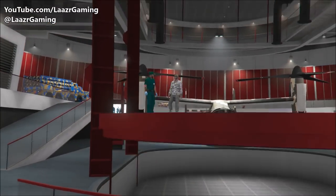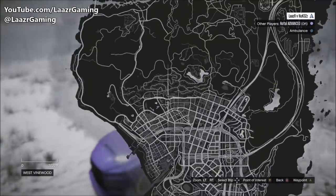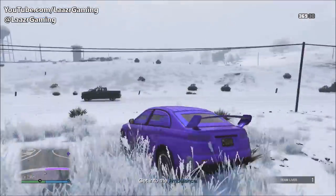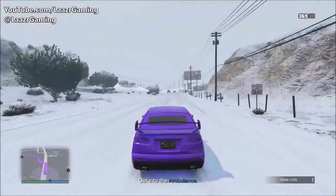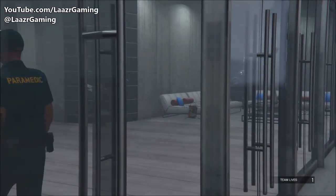When you launch the mission, ignore the instructions to get in the ambulance. Instead, get in your personal vehicle and make your way to any of your own apartments in the game. Make sure you head to an owned apartment — not an office, facility, or bunker. This will only work if you head to an owned property.